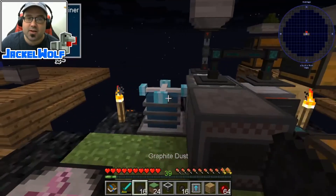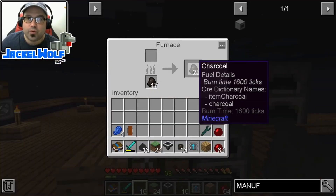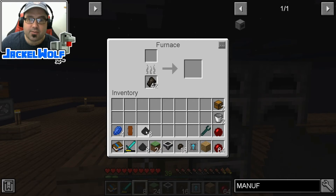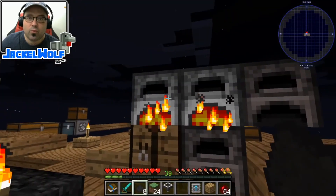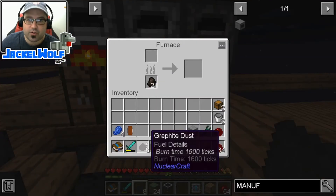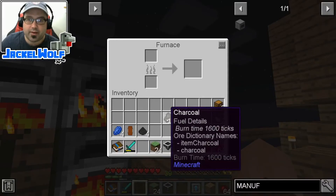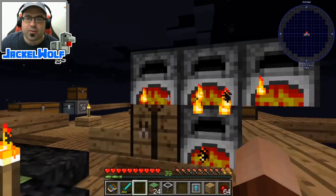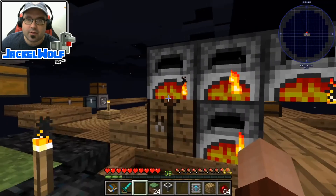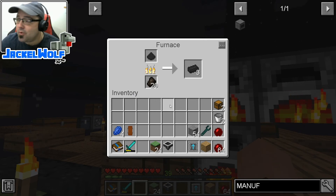The graphite dust is done — good timing there. What we need to do now is take this graphite dust and turn it into ingot form. So we're heading over to our furnace and spreading this out so it goes a little bit quicker. We've got some going right there and we'll throw a couple more in. We don't have any more coal, so let's spread some of this around — just trying to make this go a little bit faster. As you can see, this is turning it into graphite ingots, which is exactly what we want. I've got three here so we'll throw that one in as well.